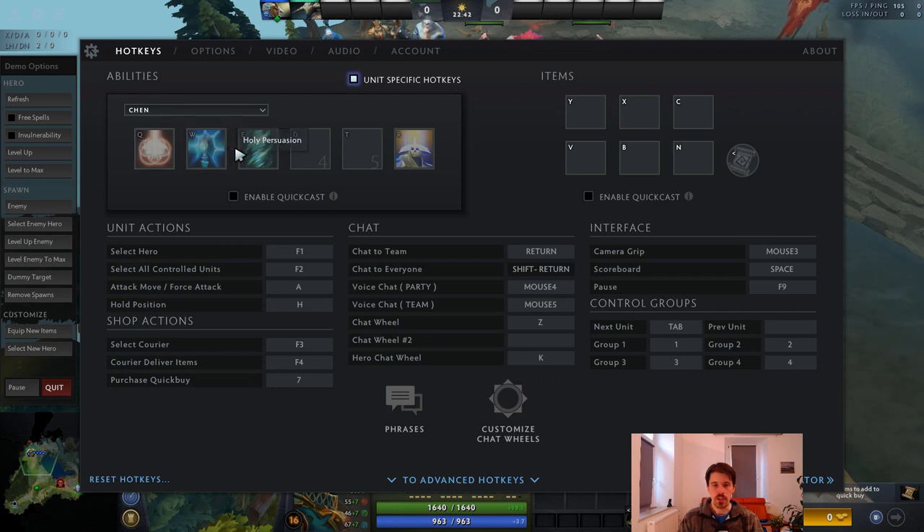This is my hotkey setup. I have Q, W, E, and R — very standard stuff. Then I have items in the bottom row of the keyboard. Keep in mind that I use a German keyboard layout, so the position of Y and Z is switched compared to a standard American keyboard. Y is the key in the bottom left below the A. This bottom row is for items.